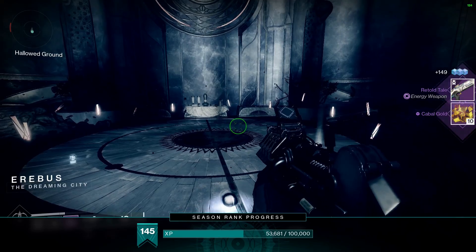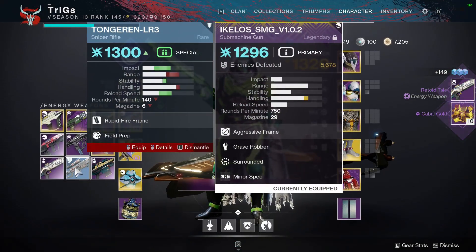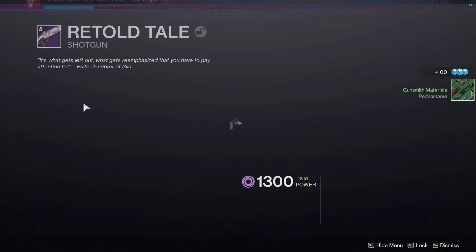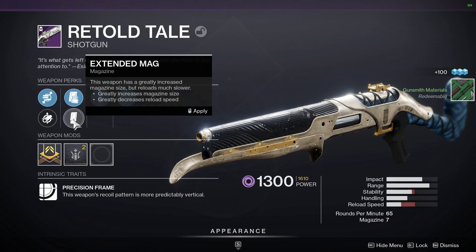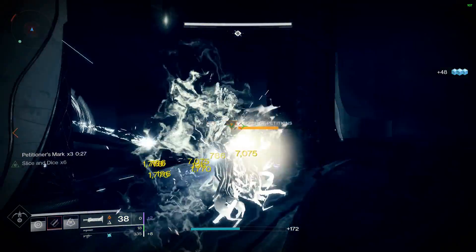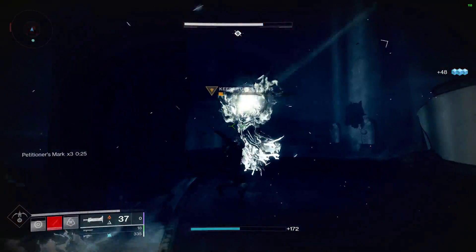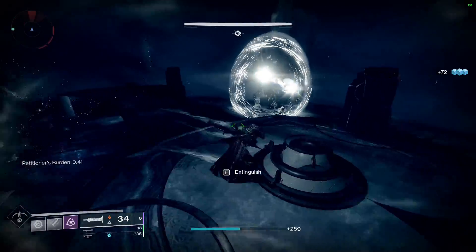I have been farming a ton recently and looking for my God Roll, and actually today I finally got mine, which is why I'm making a video on this. After using it for the past day, I can honestly say this is a really solid shotgun overall. I've been using this with the Extraordinary Rendition, which is the brand new SMG, as well as Anarchy, and it seems to be a pretty good combo.